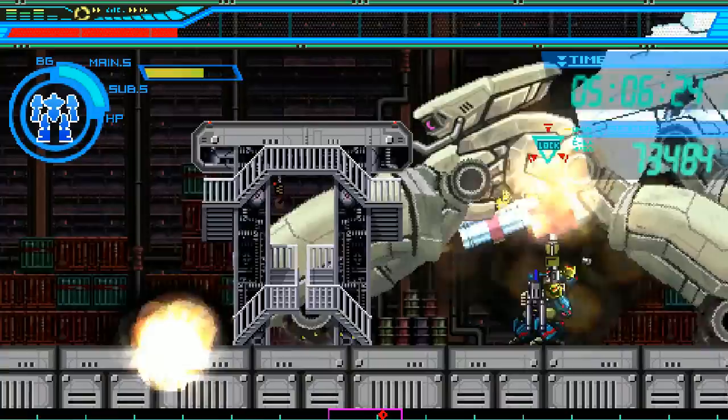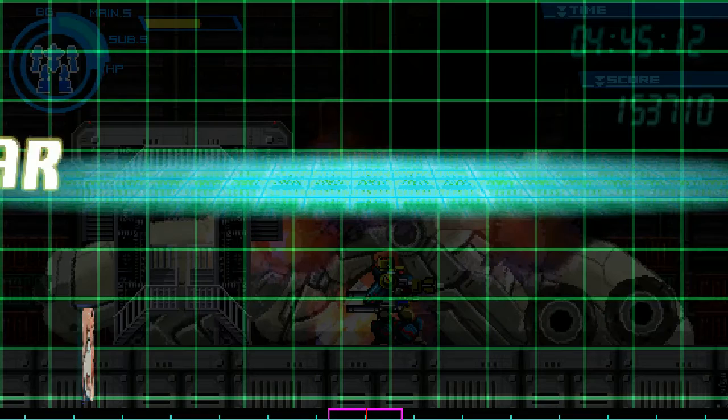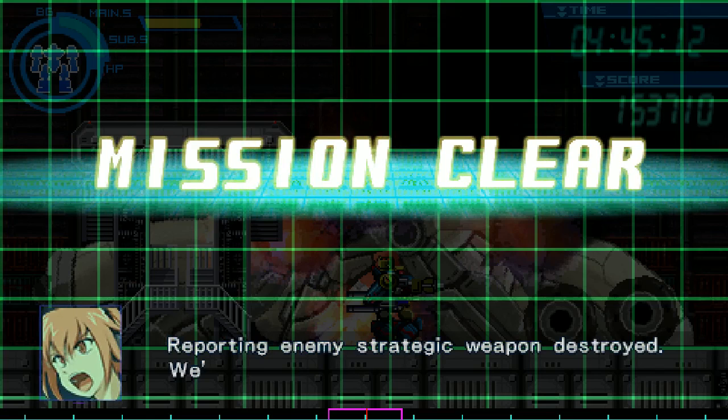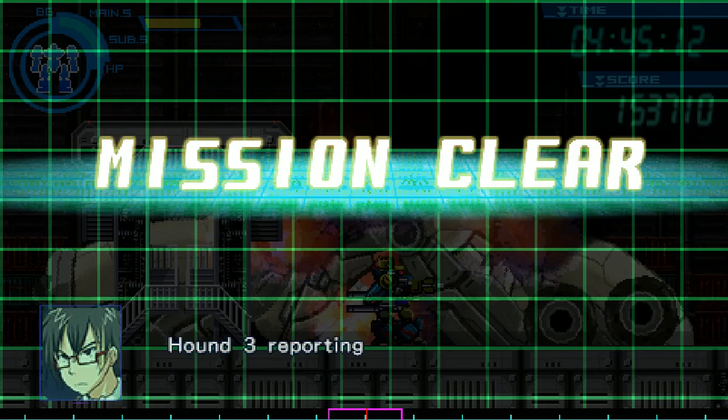Hound 2, your frame integrity is critical. We've almost got him. Sweet — 80,000 points. Mission clear. Hound 2 to Hound Leader, reporting enemy strategic weapon destroyed. We've taken the underground plant and I've got the neutron polymer. Hound 3 reporting — enemy reinforcements are retreating. Good job, you two. Leave the rest to our cleanup detachment. Let's head home. Hound 2, roger that, returning to base.